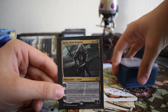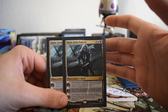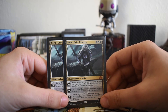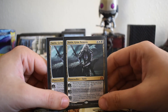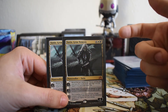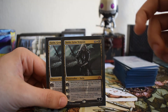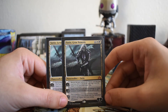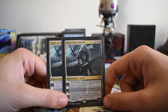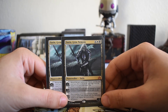Finally, the face of the deck — two copies of Sorin, Grim Nemesis. This is one of those cards that if it hits the floor and doesn't get answered right away, it just runs away with the game. His plus one can hit things like a Gearhulk, Linvala, or Bruna and deal seven damage — that's ridiculous card advantage. His minus X is important too, gaining you life and blowing up creatures and planeswalkers. His plus one has pretty much always just won me the game.